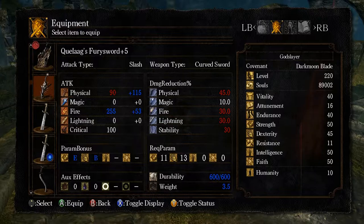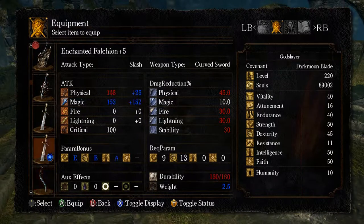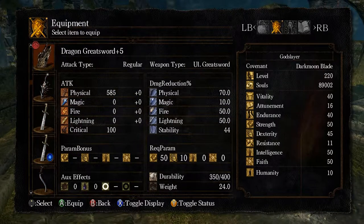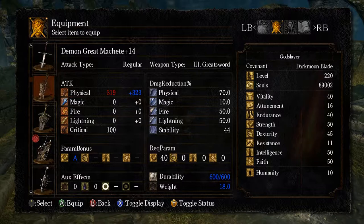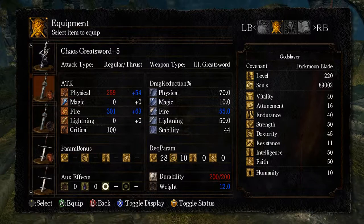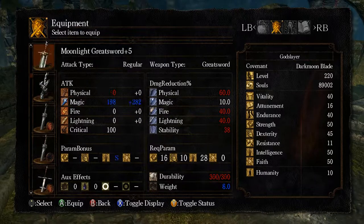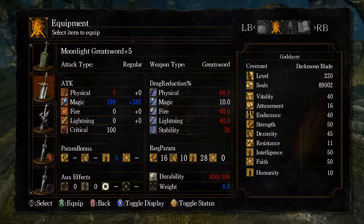You'll still get a little bit of benefit every now and then, but it really slows way down. So your optimal attack stats for strength and dex are 40. Now this character is 50 and 45 - that's for other things. For example, this weapon requires 50 strength to one-hand, and 45 is, I believe, the cap for the bonus to casting speed. Some of these, like this chaos weapon, scale off of humanity, interestingly enough. Dragon weapons don't scale with anything - this scales with int. Most dragon weapons don't scale with anything. This scales mostly with strength and dex, but things scale with different stats.